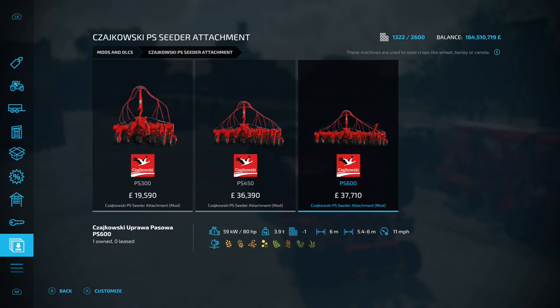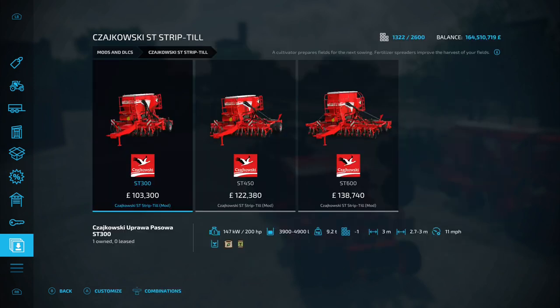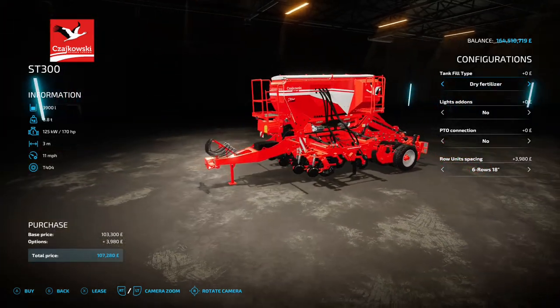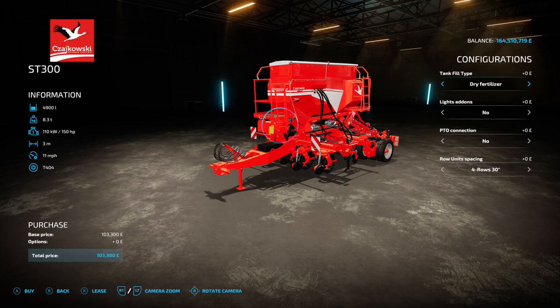This comes along and should attach to something else out today - the Kazowski ST Strip Till. We've got the ST300, ST450 and ST600, which all hook up to the back of the previous three cedars - smaller with smaller, medium with medium, large with large. It's got a 3,900 liter capacity, 170 horsepower requirement, three meter working width, 11 mile an hour working speed, and 103 grand to buy for the smaller version. Options include dry fertilizer, dry fertilizer and seed extension, light add-ons, beacon light, LED work lights, and PTO connection yes or no.